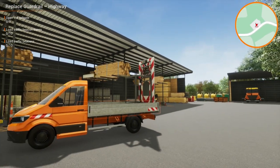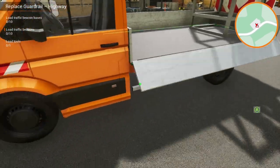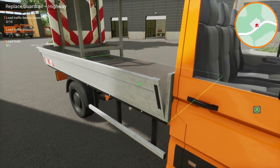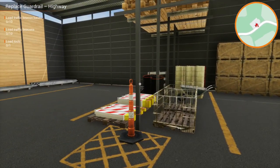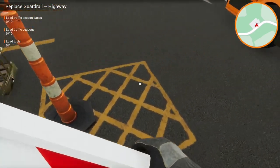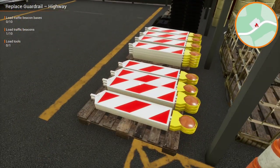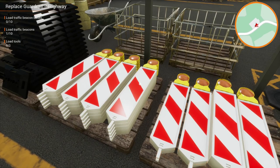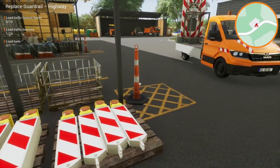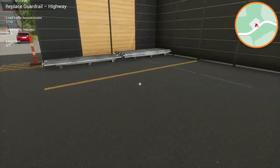Press Y. We need to open the guardrails. Load traffic beacon bases — these guys here. How many does it load at a time? One. How many do I need — all of these? Ten. I can pick up one at a time, which is okay. It's going to take a little bit of time — we don't want it to be too easy.